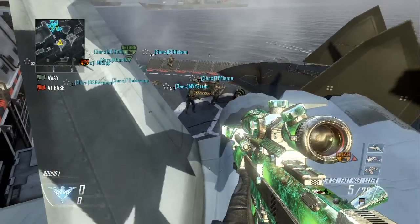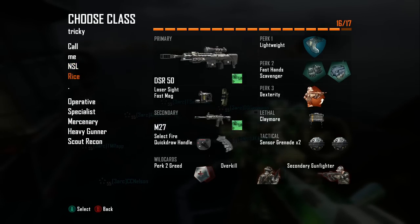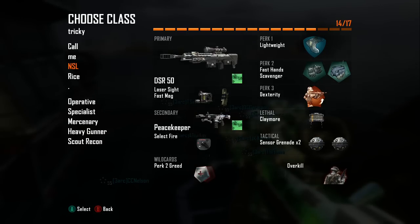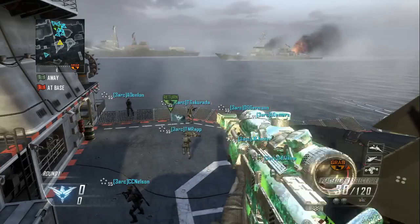Let's get into the class setup. What you want is the DSR 50 with laser sight and fast mags — or just laser sight if you prefer. Secondary is the Peacekeeper with select fire, or you can do the M27. Perks are Lightweight, Fast Hands, and Dexterity. Equipment is a claymore and a sensor grenade — not a semtex.